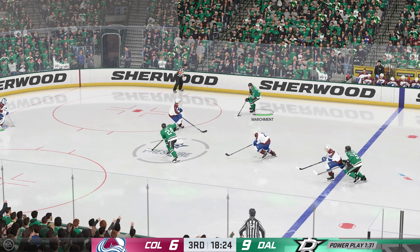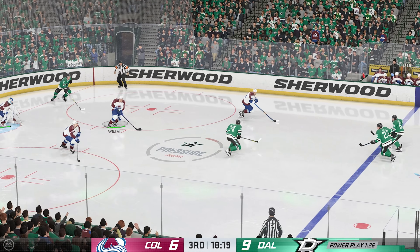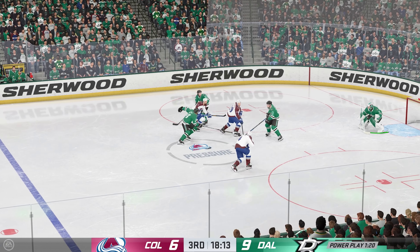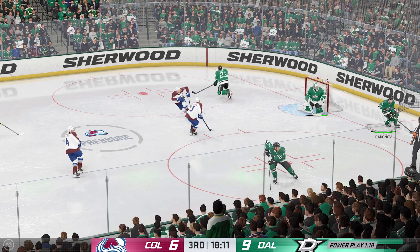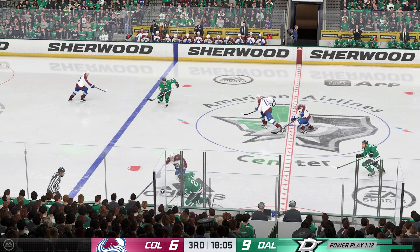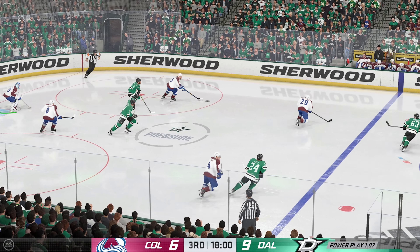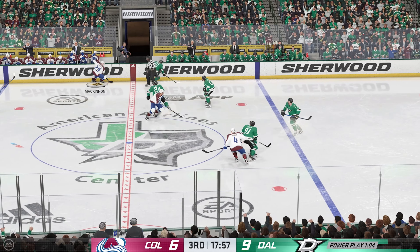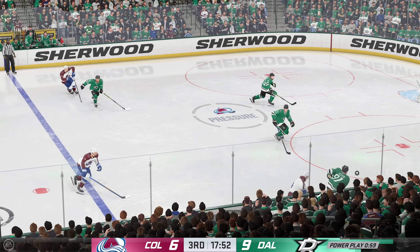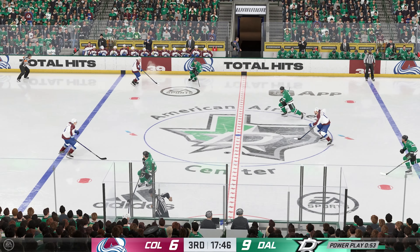The Stars will have a chance to go to work on the man advantage after the penalty expires. Two-on-one, here we go! Slides it across! Handles the puck! Now he tries to get it across to Nechuskin. Quick shot — wide in the net. There's so many moving parts in the game of hockey, which is why it's one of the most difficult sports in the world. He gets to that prime-time scoring area but just sails it and misses the net. Some good stick work to force that turnover.